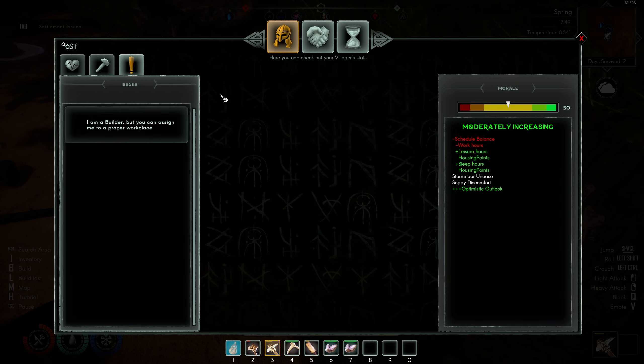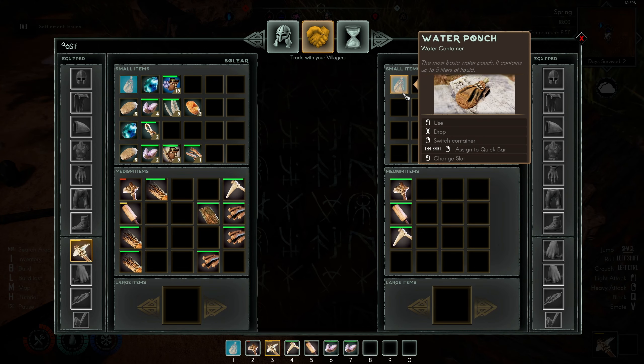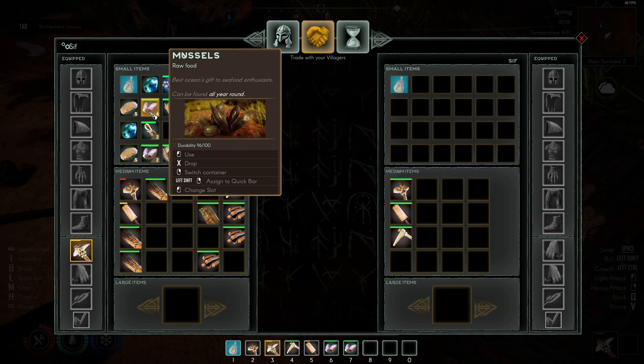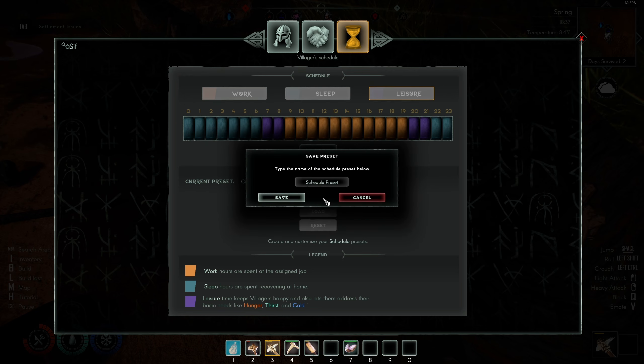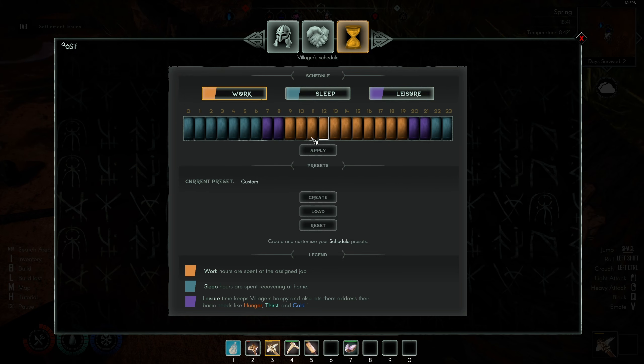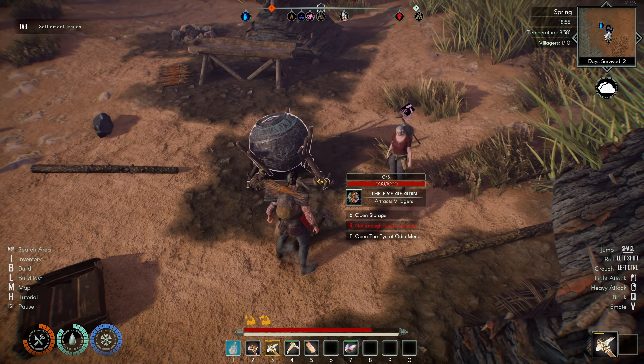Open villager menu. What I wanted to check is if I can assign her to a proper workplace — I'm a builder. I don't actually have a workplace yet. She has some tools — that's good. She has a water pouch — that's nice. I can trade her some mossels so she has some food. I can make her work more, pleasure more, leisure more. I give her an extra hour of leisure. Apply. Type the name of the schedule preset. Schedule balance — minus work hours, but it has extra a lot, so it's significantly increasing her morale. That's very good.